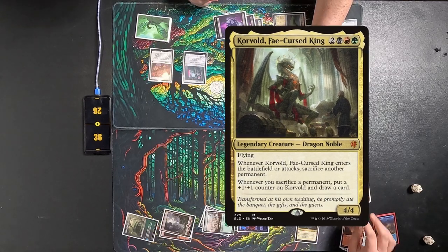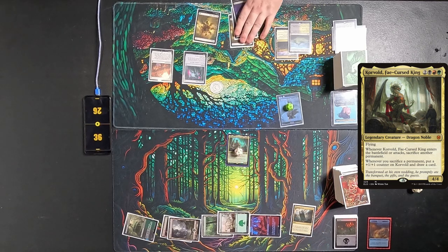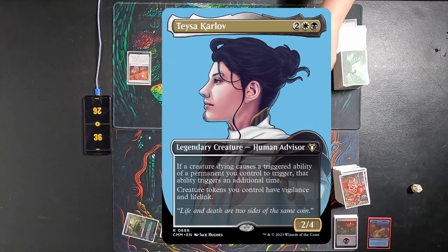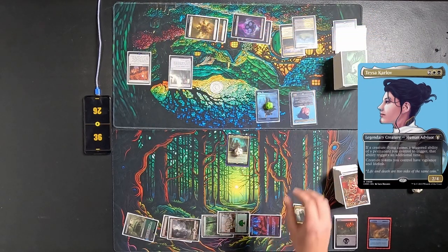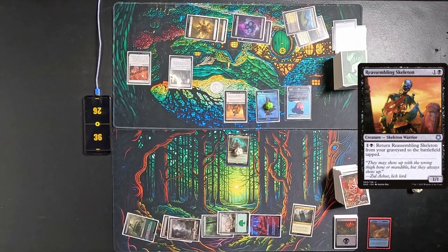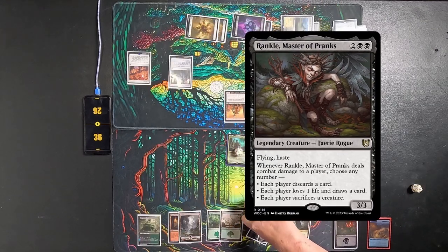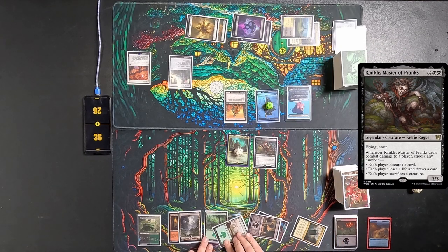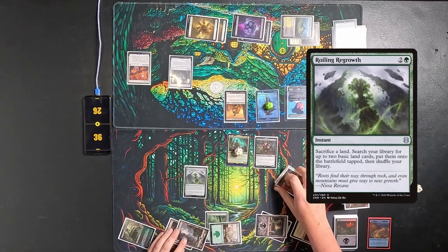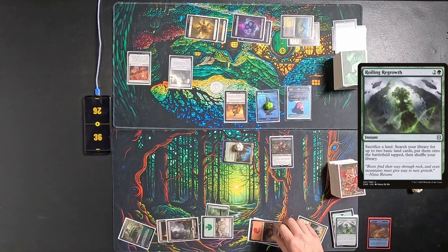He passes to me. I play out Korvold, sacrifice a land, draw a card, and put a +1/+1 counter on Korvold. Passes to Tyler. He plays a Plains, sacks a couple zombies to the Ashnod's Altar to play out Teysa, and plays a Reassembling Skeleton. Passes to me. I play a Swamp for turn, play out Rankle, and play a Roiling Regrowth — sacrificing a land and searching for two.